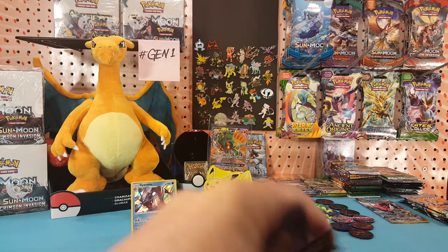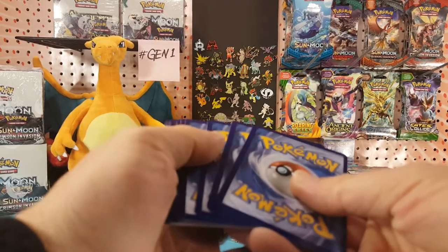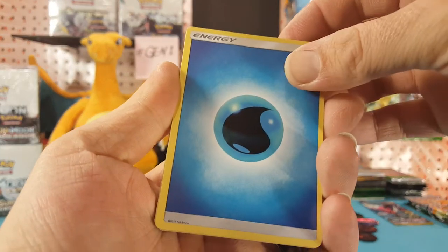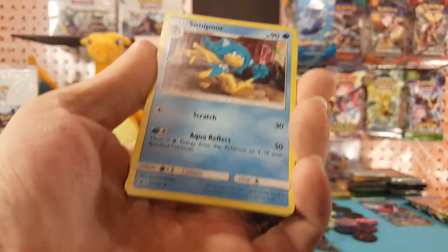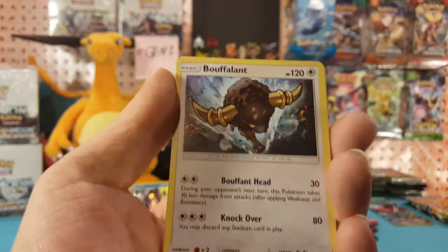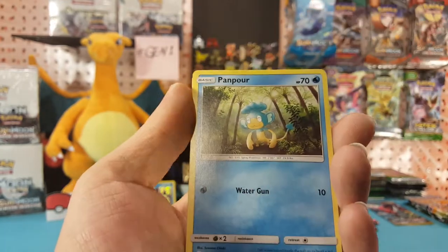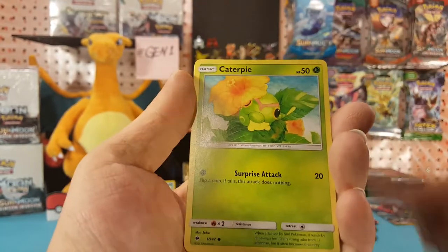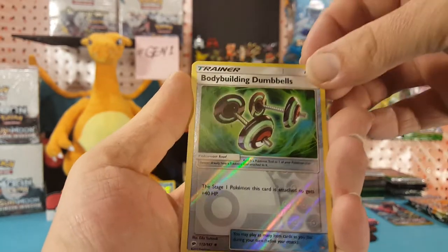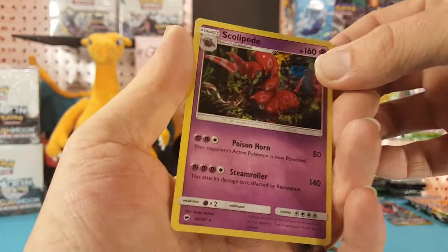We will start pack three with Water energy, Semi Poor, Electric Move, Plant, Magikarp, Alolan Rattata, Pansage, Caterpie, Porygon. Bodybuilding Dumbbells is the reverse and Scolipede is the regular rare.